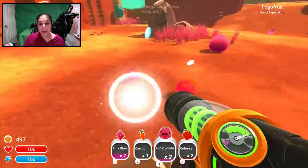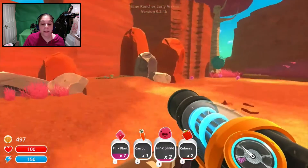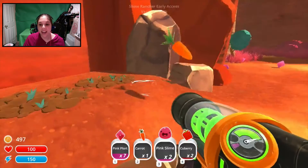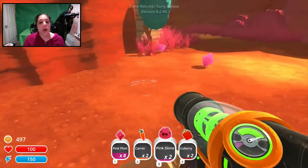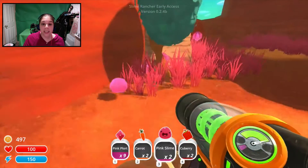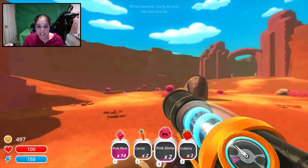We need to unlock that other area so we can get puddle slimes, because we want puddle slimes. We 110% want puddle slimes because puddle slimes will make a lot of money — or whatever the currency is in this world.